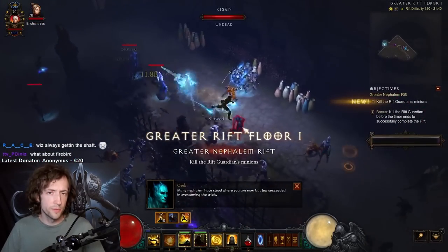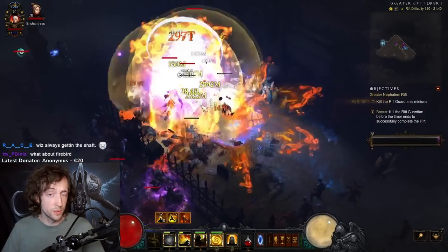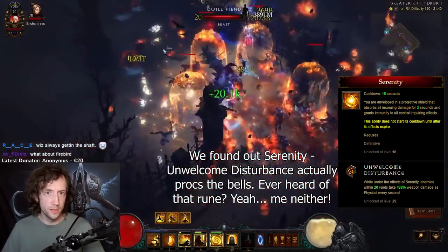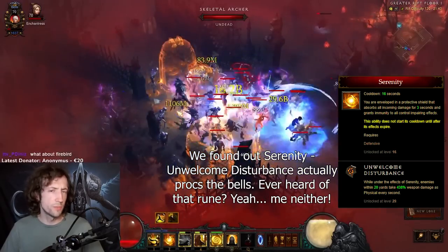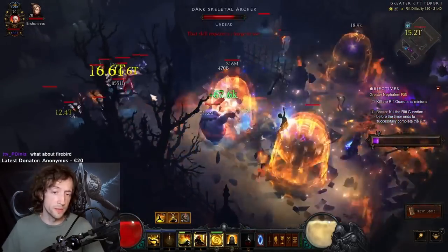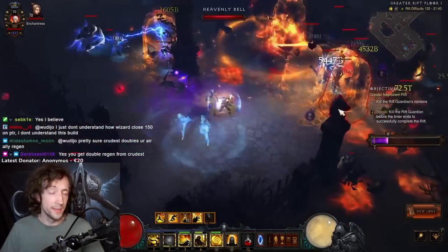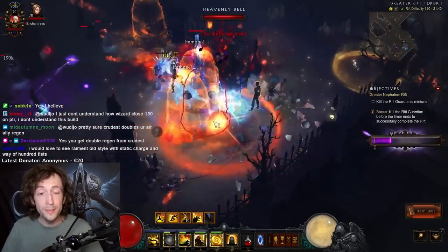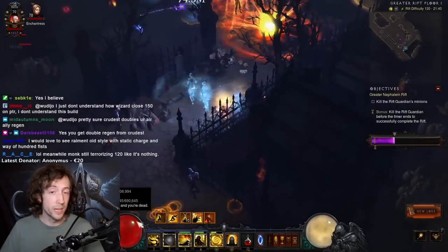Epiphany uptime is managed with lots of cooldown reduction and the Zodiac ring. One problem is that the bells from the seasonal power don't actually proc the Zodiac ring, so you only get Zodiac resets from mostly Cyclone Strike, which you do have to press quite a bit to actually explode those bells. So you have to do a combo of first bells then Cyclone — it's not like the Inner-type speed build where you just blast across the entire map in like 60 seconds, but you go very high tiers.